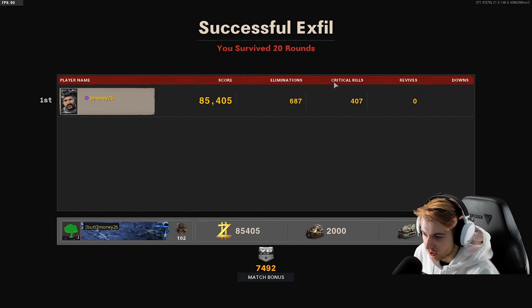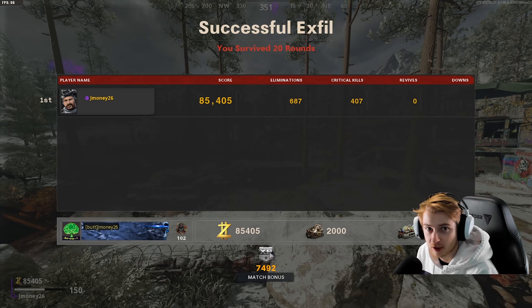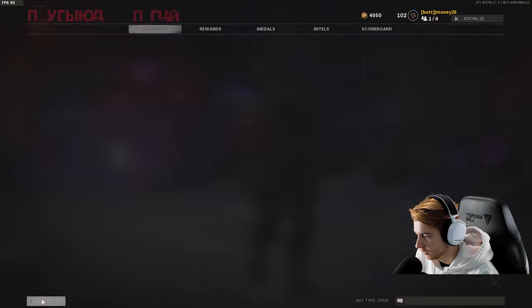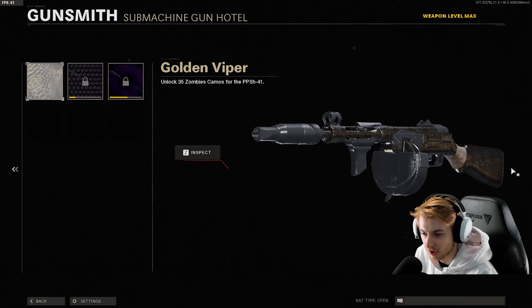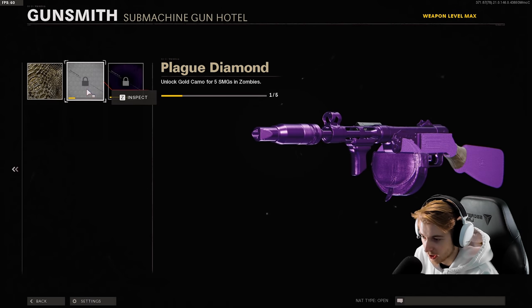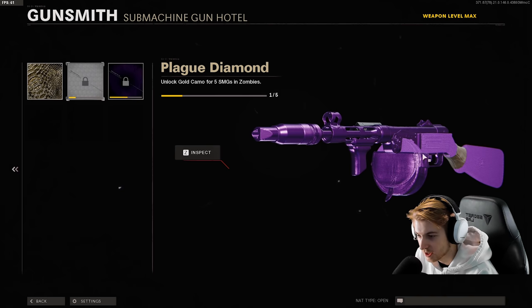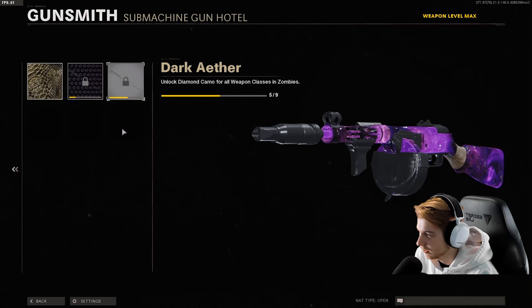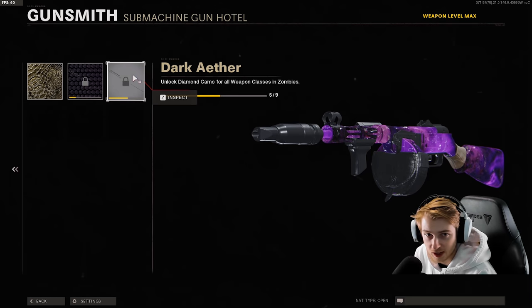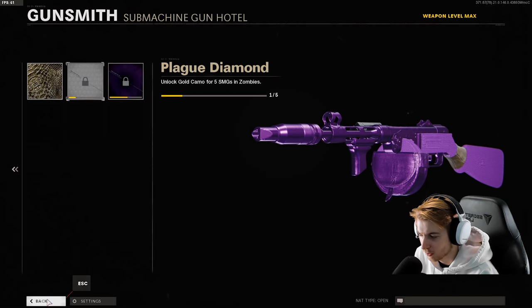We got the PPSH gold — basically right around where we thought. Not bad for Captain Price's first outing in Zombies. There's a crystal — let's check Golden Viper. This is what Golden Viper looks like on the PPSH. I'm losing hope on ever finding a gun where Gold Viper looks good. Diamond looks pretty nice, and Dark Aether is really nice on this — I can't wait to get Dark Aether.